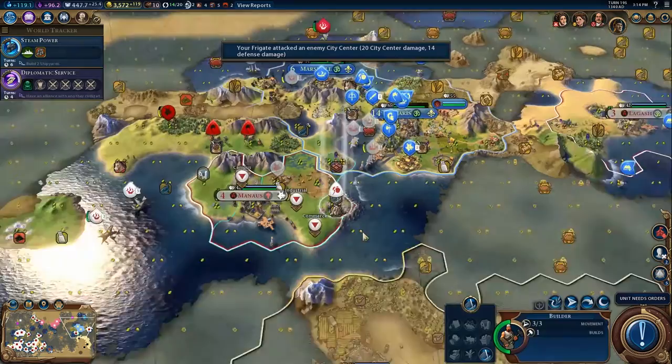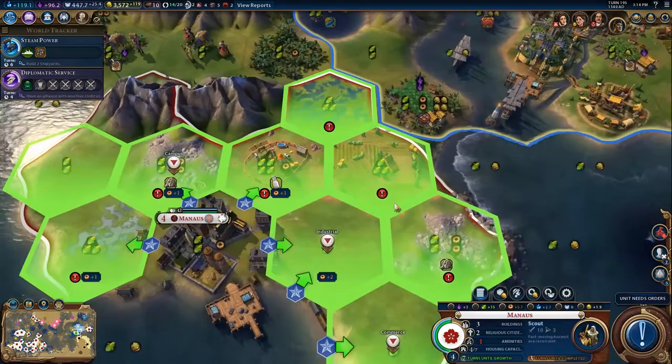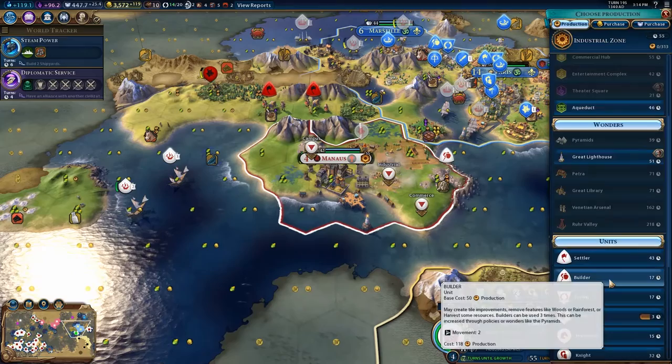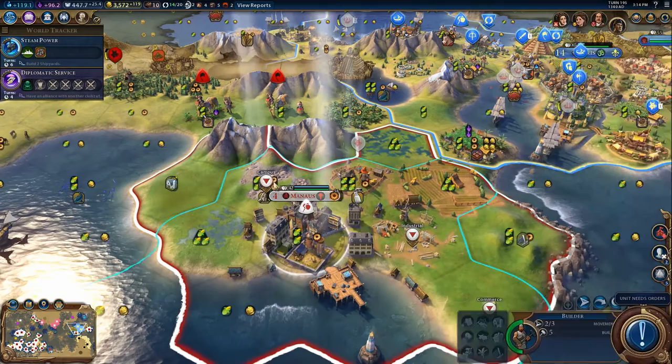The city has grown so now we can act. How about you start that Industrial Zone? Actually, first you're going to get another builder and then we're going to harvest it out. You build the builder and the Industrial Zone, then we'll quick-chop that over here to try and get it out as quickly as possible.